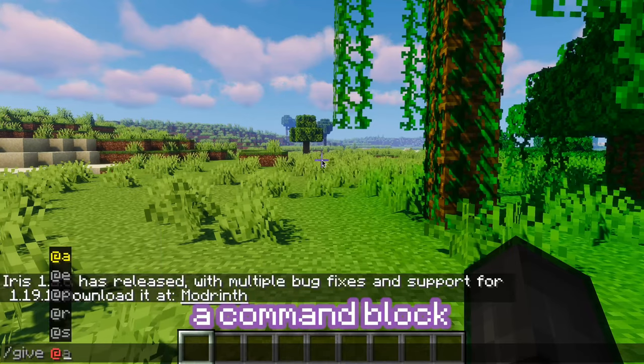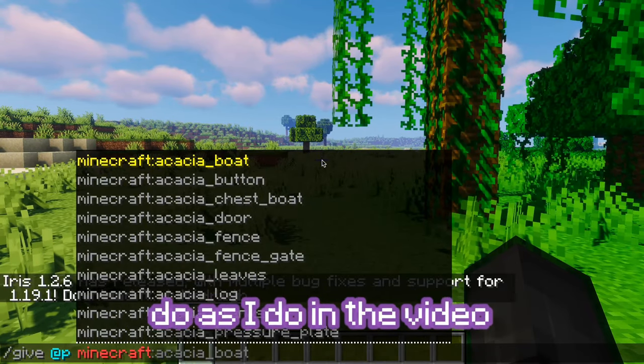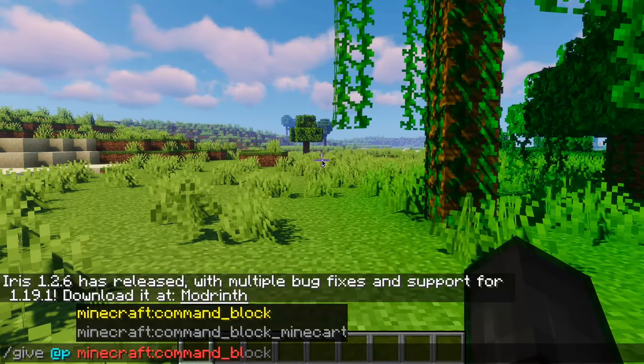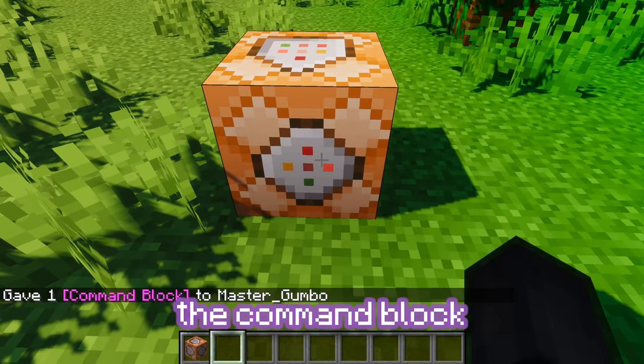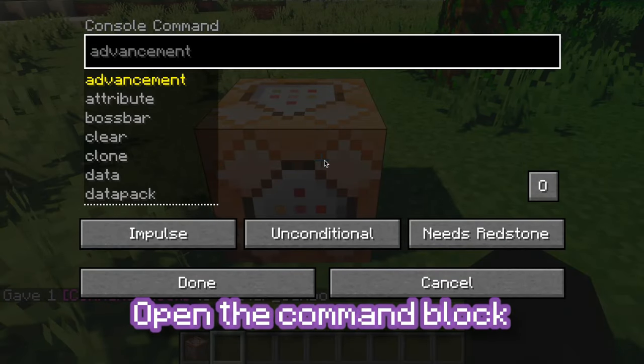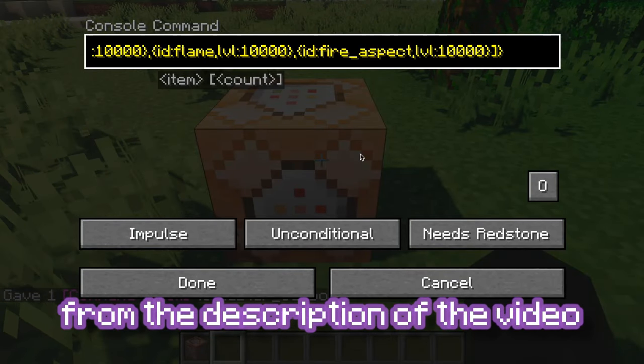First, give yourself a command block. To get the command block, do as I do in the video. Then place down the command block. Open the command block, then paste the command from the description of the video.